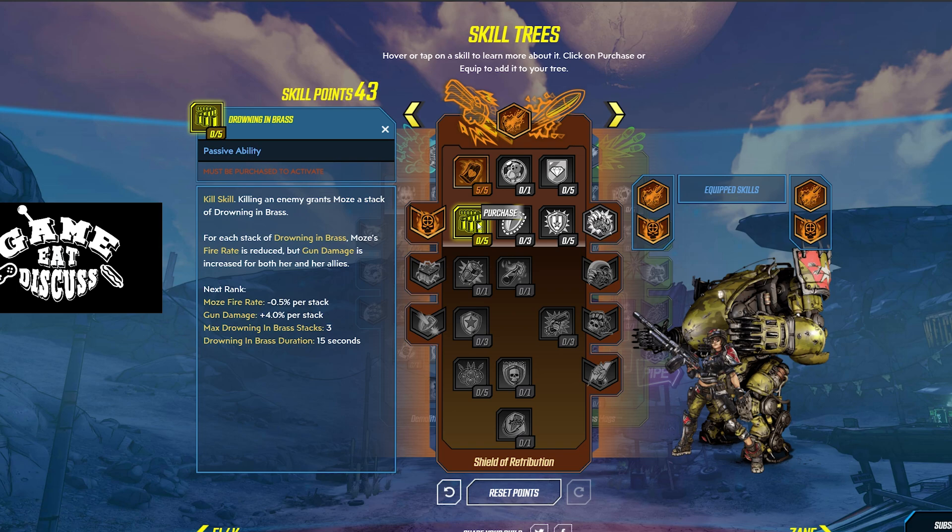Drowning in Brass — Kill Skill. Killing an enemy grants Moze a stack. For each stack of Drowning in Brass, Moze's fire rate is reduced, but her gun damage is increased for both her and her allies. If you're playing with other players, this could be absolutely amazing.